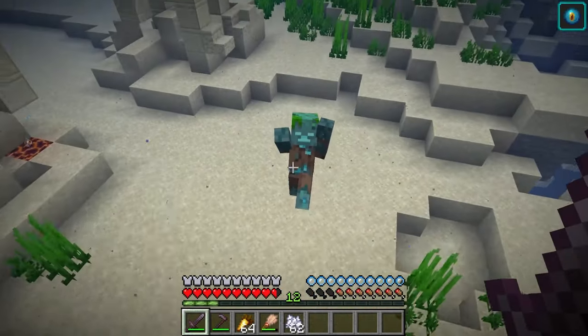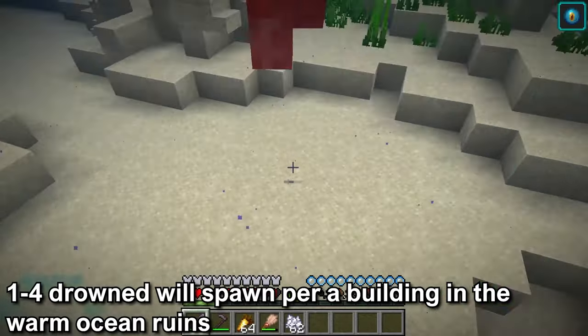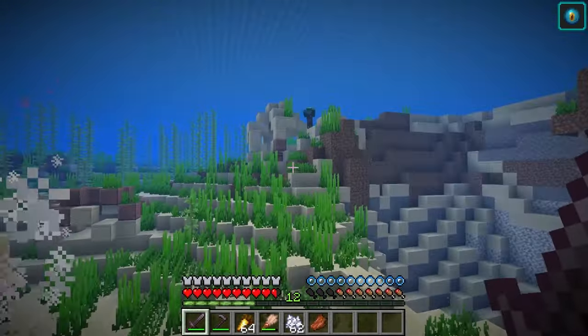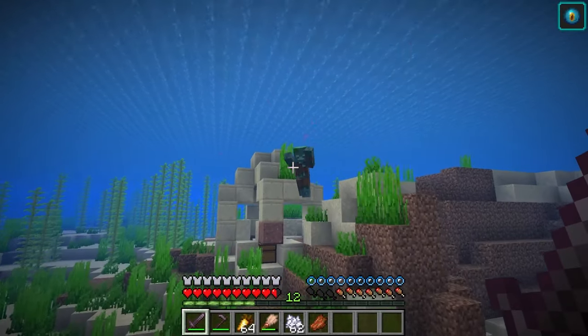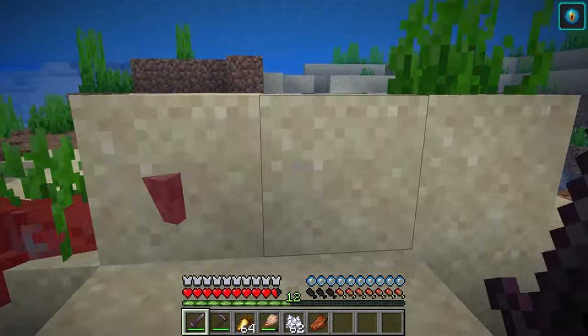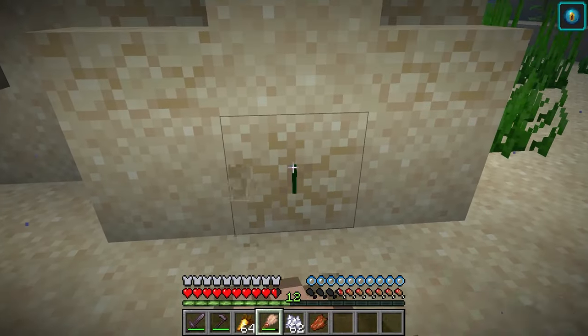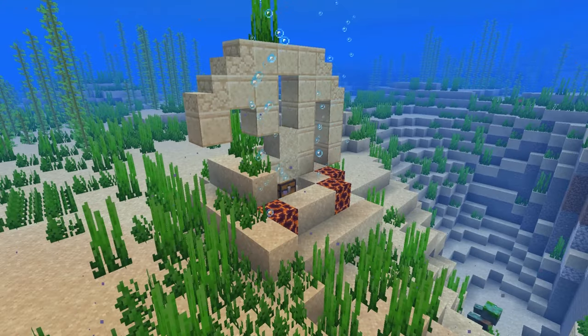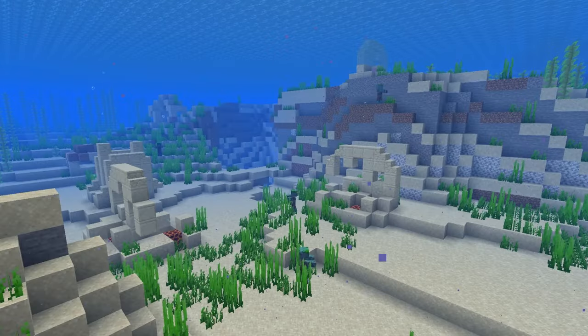The Warm Ocean Ruins will be occupied with 1-2 or 3-4 drowned per building. The drowned spawn when the Ocean Ruins is generated, so once you've cleared out the drowned, they are less likely to spawn. The drowned are easy to deal with as long as they don't have a trident. From playing in the snapshots, there can be 1-4 Suspicious Sand blocks per hut. The Warm Ocean Ruins can be generated with 1 hut or multiple huts.